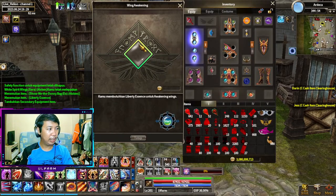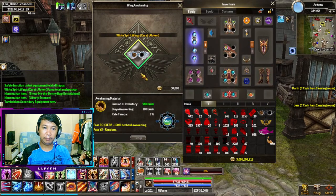Kalau udah muncul menu kayak gini, kalian masukin sayapnya. Nah, kalian bisa lihat di sini ya. Fase untuk IO dan Sera itu 100% jadi. Awaken-nya pake apa bang? Dia tuh pake Liberty Essence, 100 buah. 100 piece, mau ke manapun itu, mau yang manapun itu. Pas IO atau Sera atau YS, sama makannya itu, makan 100 piece Liberty Essence.